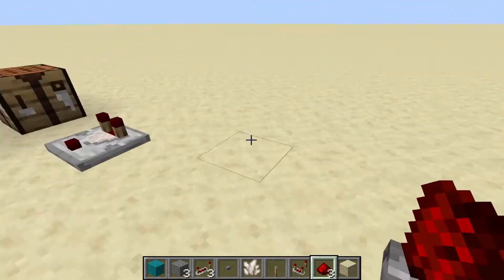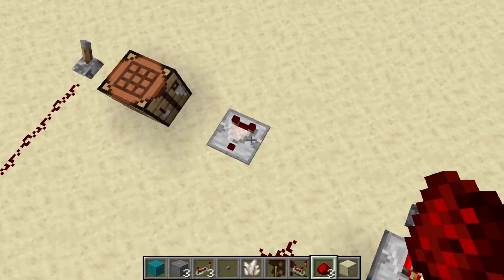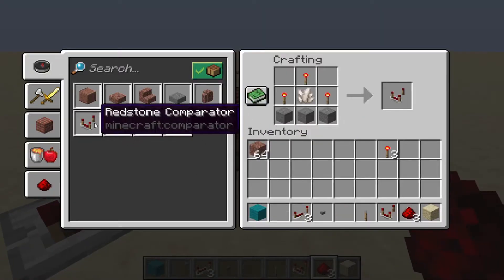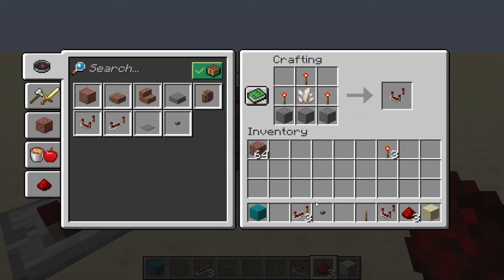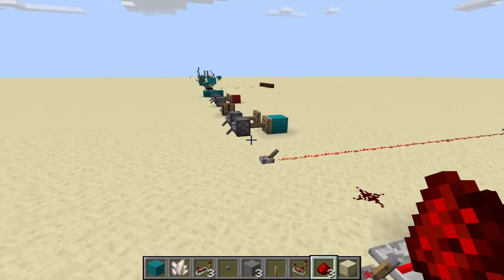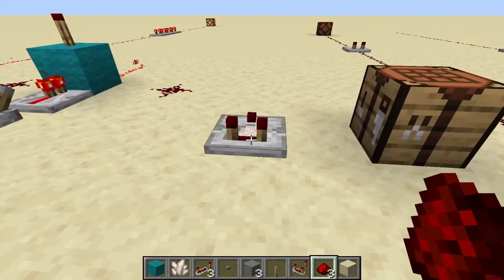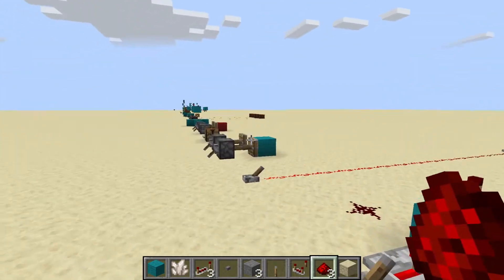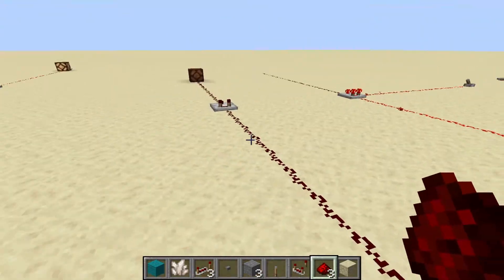Moving on to the comparator — probably the most misunderstood item in all of Minecraft. To craft a comparator, all you need is three stone blocks, three redstone torches, and one quartz right in the center. Comparators can be broken the exact same way as a repeater: punching it with a tool or your fist, coming in contact with running water or lava, or being pushed by a piston or the block it's sitting on being pushed by a piston.